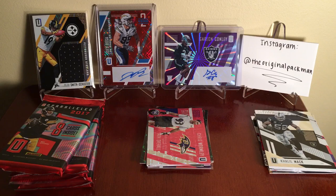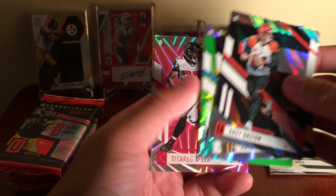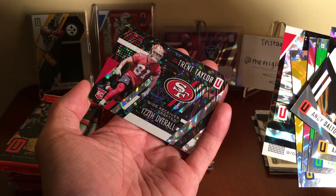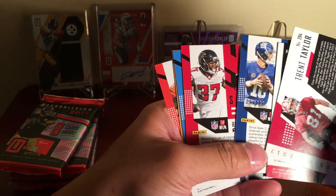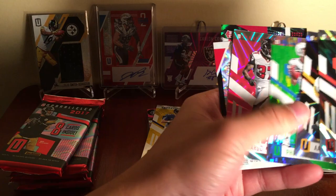Next one — another super thin pack. Andy Dalton, Aaron Rodgers, Rivers, Ricardo Allen. Eli — that should be numbered I think. Malcolm Mitchell. 177th overall — Trent Taylor. Looking for some numbering action... Eli: 31 of 199. Yeah, that's it — we'll put this Eli aside and show it back at the end.